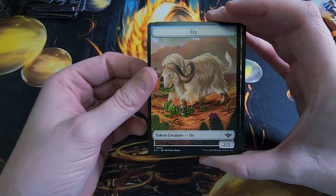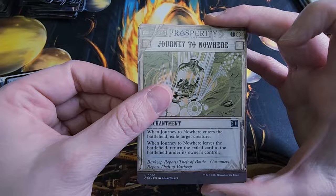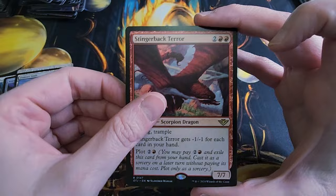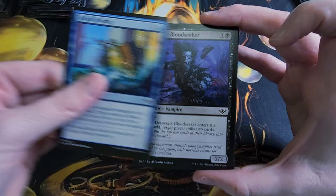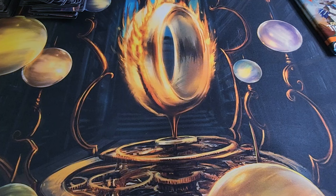We got the Ox token — so far this has been my favorite token. Plains. We got a Rare Foil Even Interrupter, Journey to Nowhere. We got another Big Score — Foil Mythic Fomori Vault. Stingerback Terror for our Rare. Again, that pack had multiple rares in it. That's the thing about Play Boosters — you can get multiple rares and mythics in the packs.